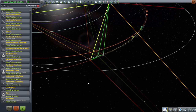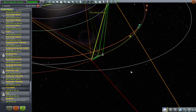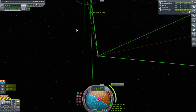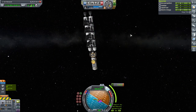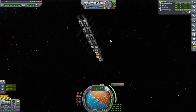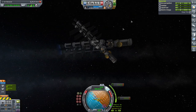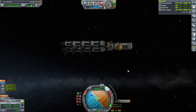The first thing is a maneuver with the Duna station, so I'm just going to time warp until we get to that point. It looks like this is an arrival maneuver. We are in Duna SOI and we're making a minor adjustment here. This should just be getting our periapsis down. That would be good enough.